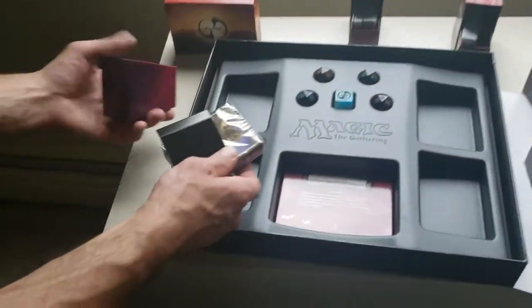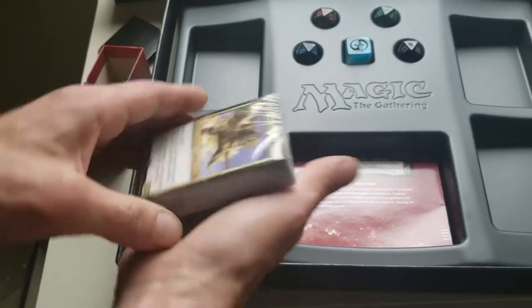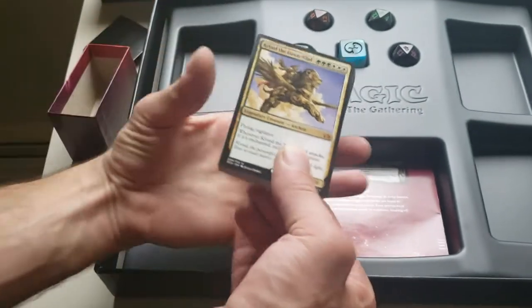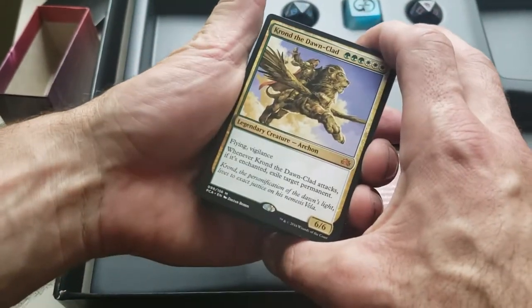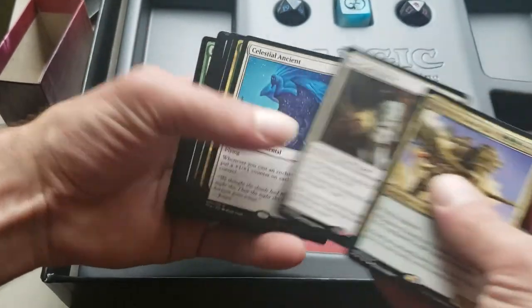Alright, let's start with this deck. Right on the front we've got a Mythic Rare — Con of the Dawnclad, an Archon with Flying and Vigilance, 6/6. Whenever he attacks, exile a target permanent if he's enchanted. So I'm going to say this is probably an enchantment deck.